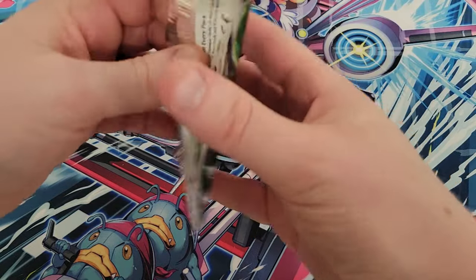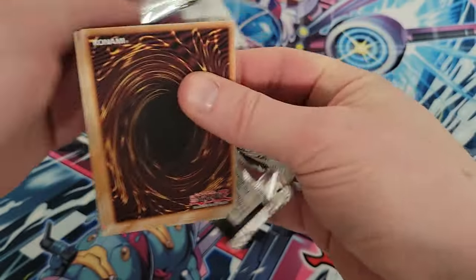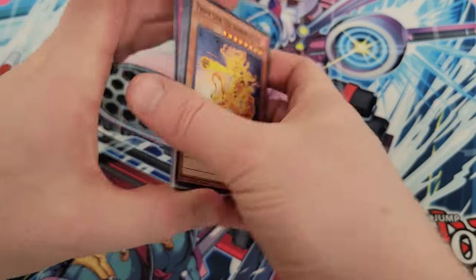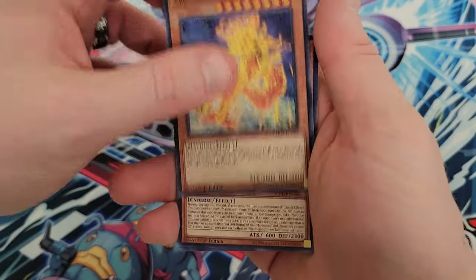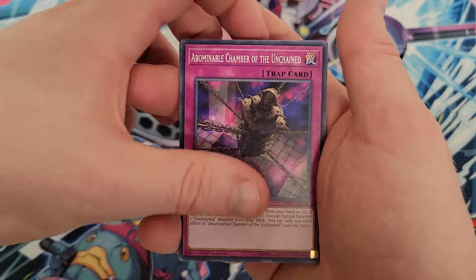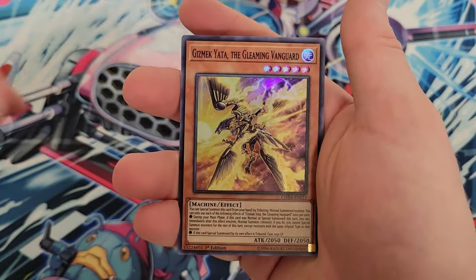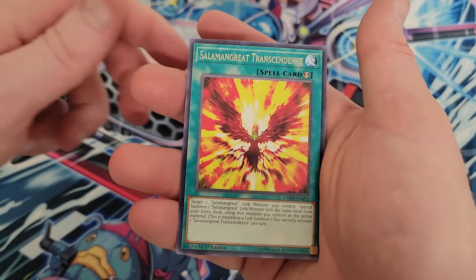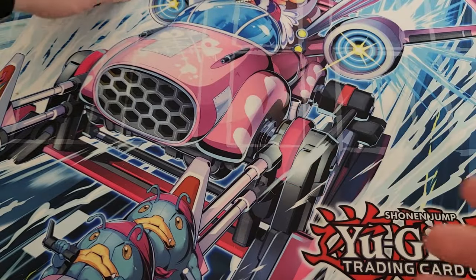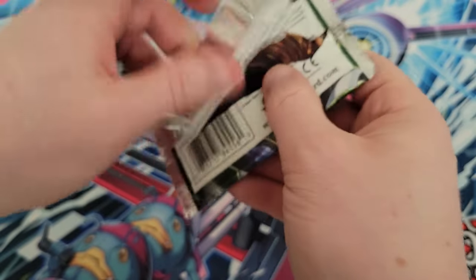Not getting anything other than our guaranteed supers since that first pack. We'll go three. We got Prometor the Burning Star, Marincest Crowntail, World Legacy, Abominable Chamber of the Unchained, DD Patrol Plane, Cauldron of the Old Man, Gizmec Yata the Gleaming Vanguard — same super from the last pack — and Salomon Great Transcendence and Escape of the Unchained. Back-to-back exact same supers.